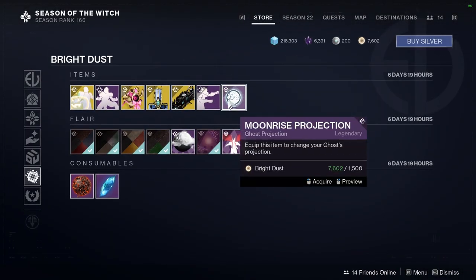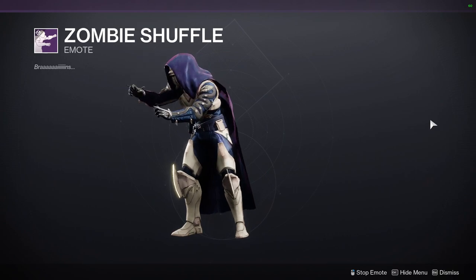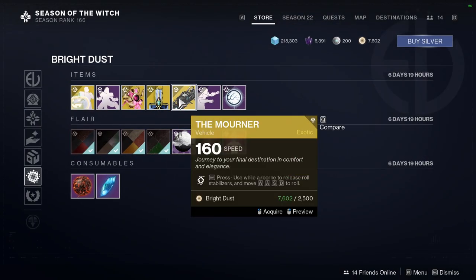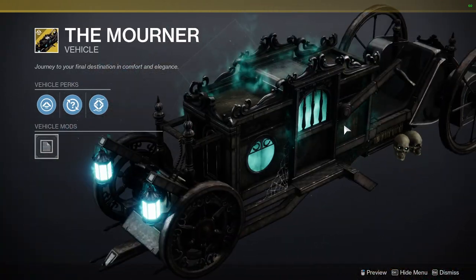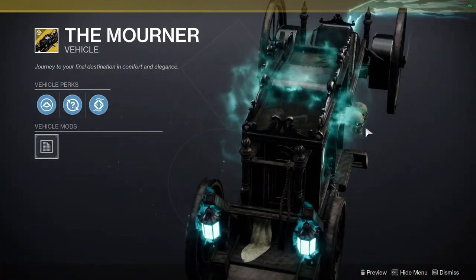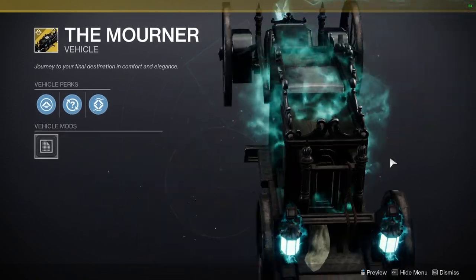And for the stuff at the bottom, we have Zombie Shuffle. We have the Mourner, which I know some people are definitely going to pick up, and I can't even blame them because it does look really cool — when you have your booster on, you can see that the stuff moves, which is pretty cool.